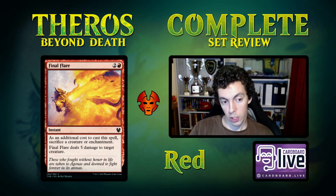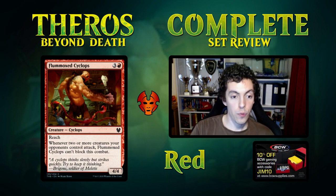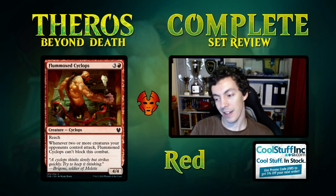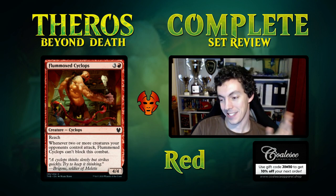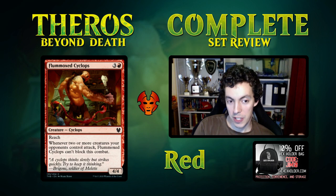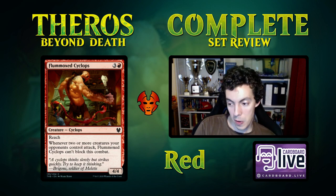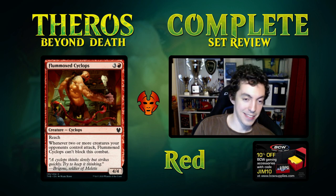Flumuxed Cyclops is four mana for a 4/4 with reach — great rate alone. However, whenever two or more creatures your opponent controls attack, it can't block. This card is awesome — I love it, 11 out of 10. A 4/4 for four in limited is very reasonable, and the flavor is perfect: it's a Cyclops with one eye so it gets confused and falls over. You want this in an aggro deck more than a control deck.